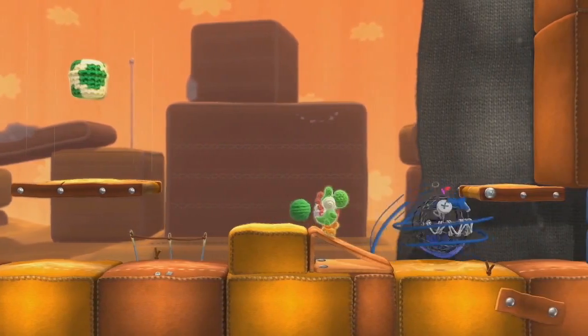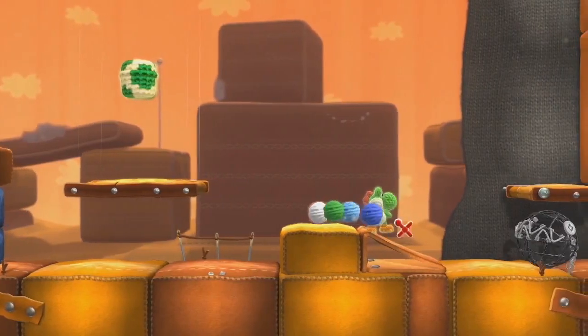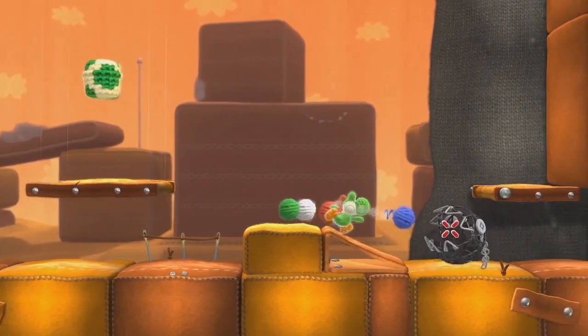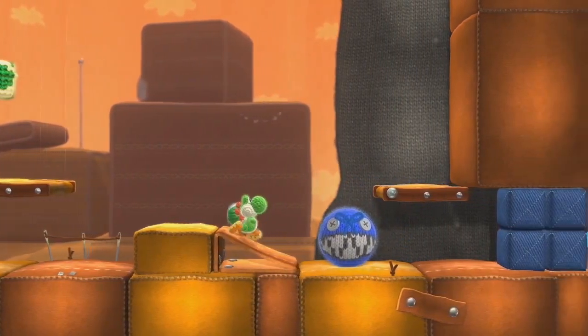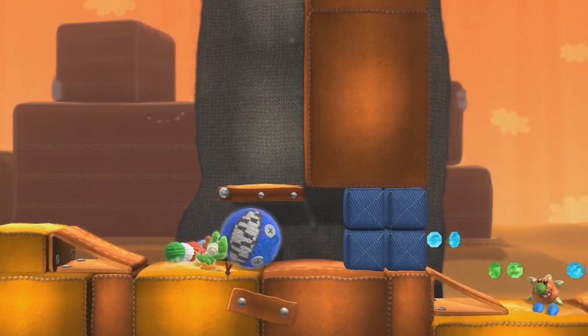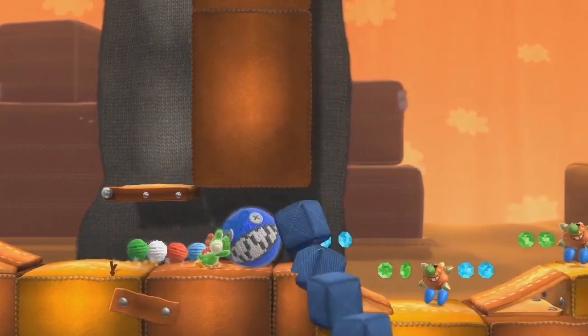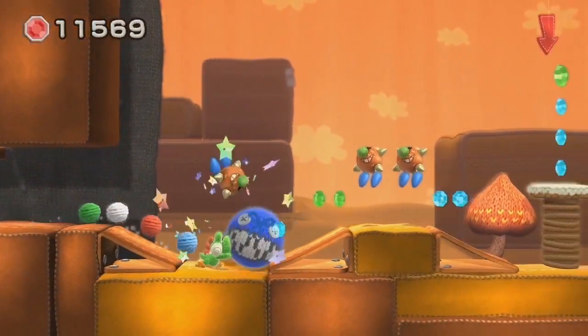One of the most interesting revelations concerns the Chomp Rocks. We saw Yoshi push them at E3, but here we see that throwing yarn at Chain Chomps actually transforms them into their Rock appearance. It's smart progression — not only do you defeat an enemy, but you can then use that enemy for puzzles, or simply use them to crush the returning Tap Taps on the other side. Like the Piranha Plants, the Tap Taps are completely solid and cannot be unraveled, but the Chomp Rock makes short work of them.